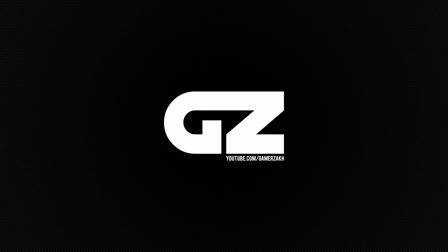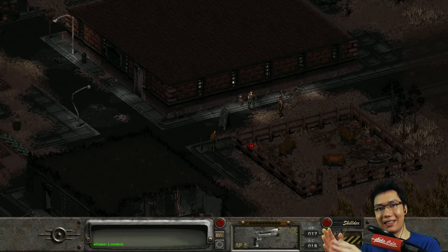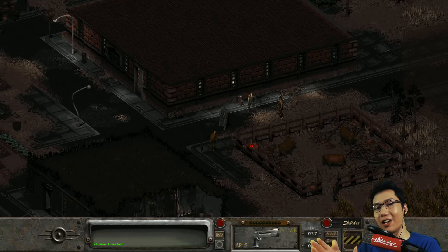Hey guys, welcome back to Fallout 2. I've been doing a little bit of snooping around and I've discovered something. We are back here in Klamath. We were having a bit of a problem in the last episode where we couldn't really save Vic because Vic needed his radio back from his shop here in Klamath, and apparently it was behind a locked door. This is part of the Fallout Restoration Project mod I've got installed - in vanilla Fallout 2 that door is not locked apparently.